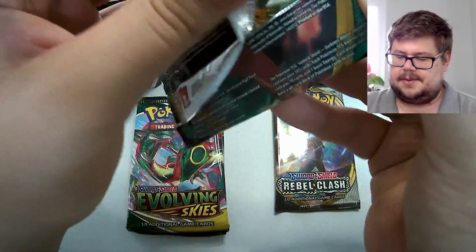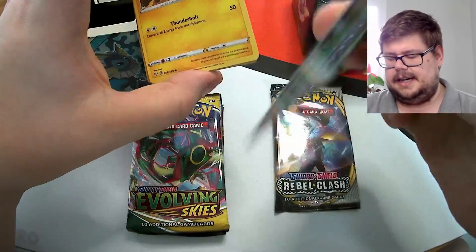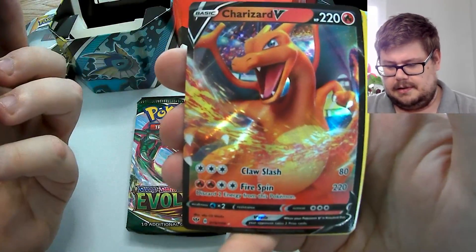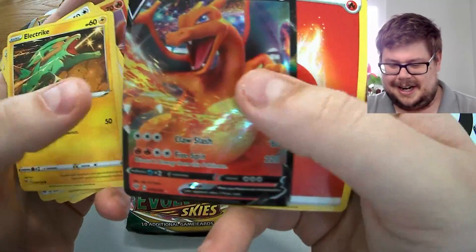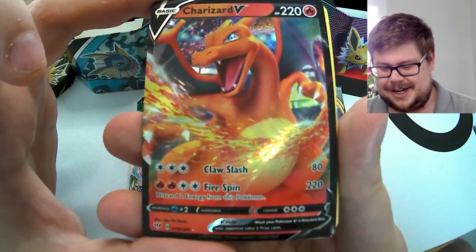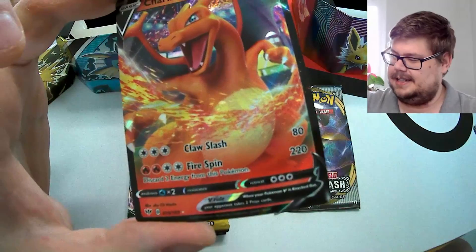Darkness Ablaze next — we opened the Elite Trainer Box of this recently and didn't get many great hits. We go through this and it seems quite hard to pull anything. We got a green code card, and I didn't think it impacted things, but — we pulled a Charizard V! Note to self: green code cards don't necessarily mean the pack is a write-off.